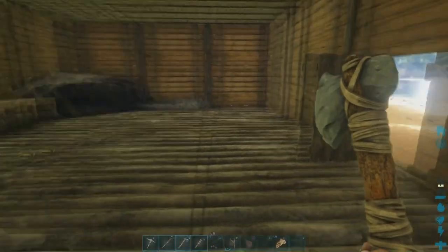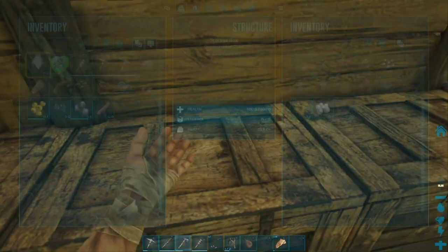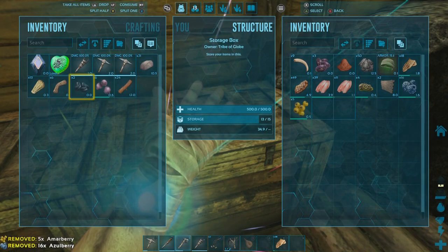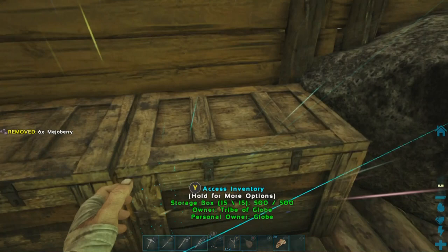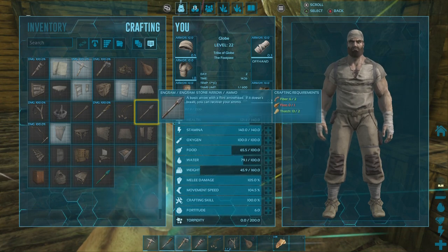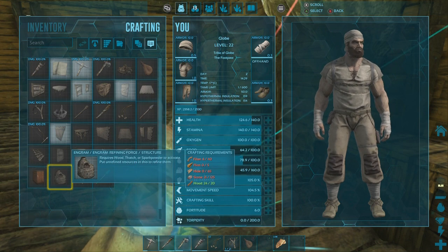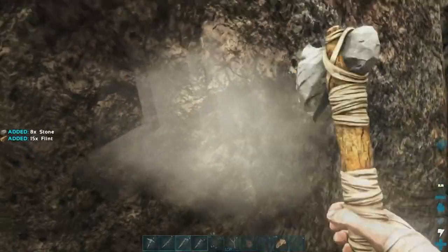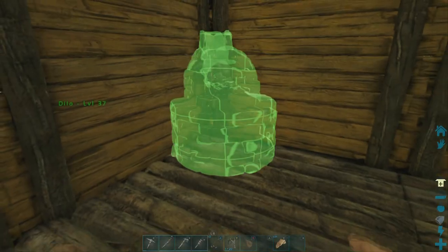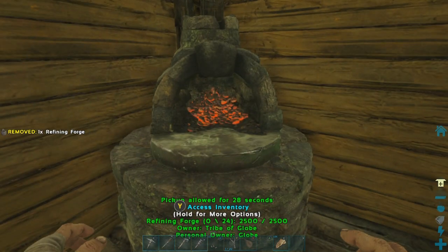Now that we've got a nice beautiful looking base, I'm going to try and get this forge built and smelt as much metal as I can to get some metal tools. Let's put some of this stuff away - berries and things. I don't know why I have fish meat in there and not in the preserving bin, that seems counterproductive. We'll fix that. Rotating the forge placement - yeah, that's the spot right there.